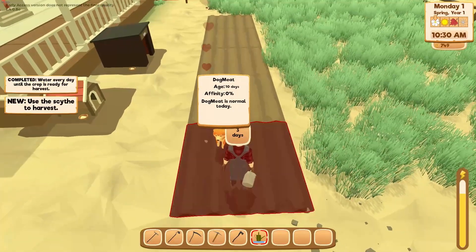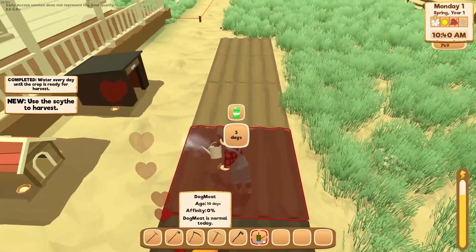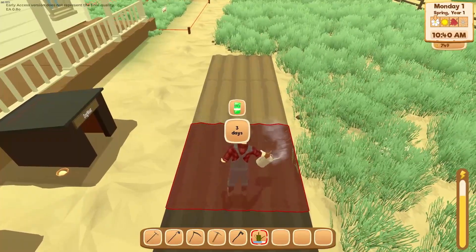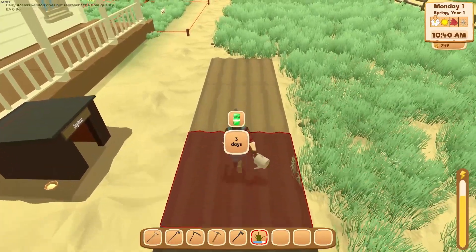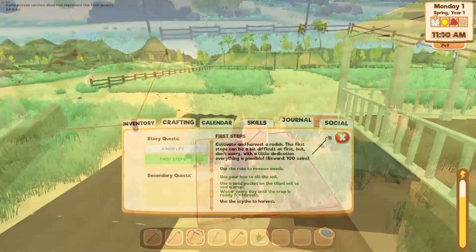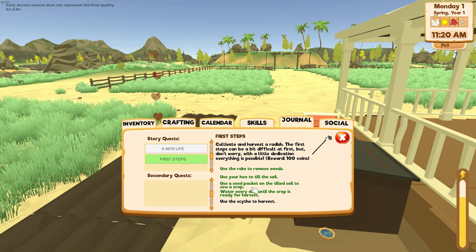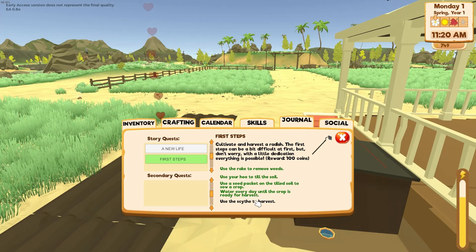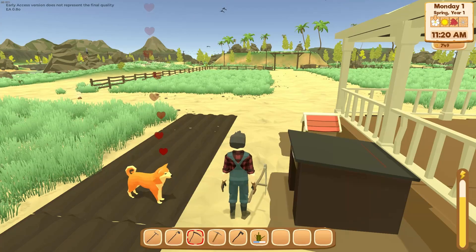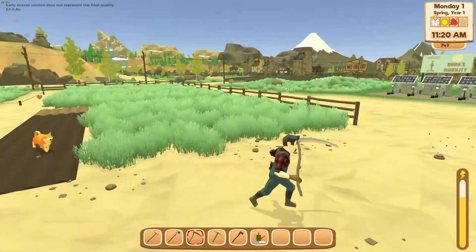Let's get our water. Use the scythe to harvest. I don't think we have anything to harvest yet. Water every day until the crop is ready for harvest, then use the scythe to harvest — I think it takes three days to grow. So we're not ready for the scythe yet. Let's just look around a little bit.